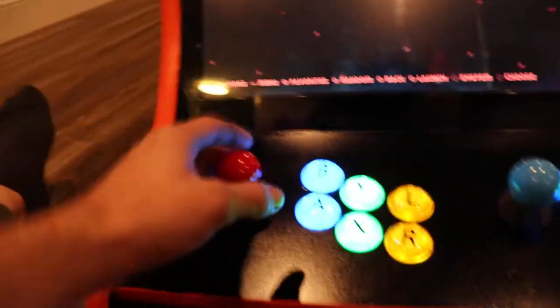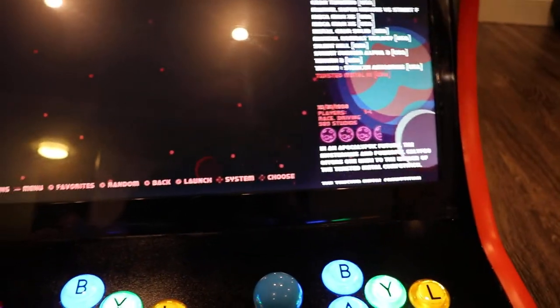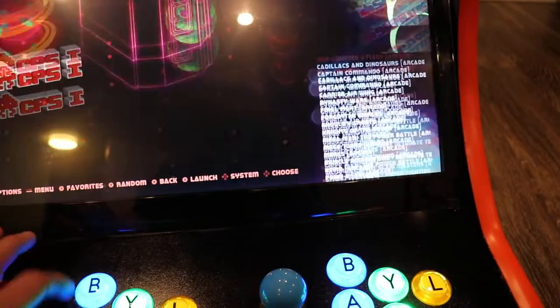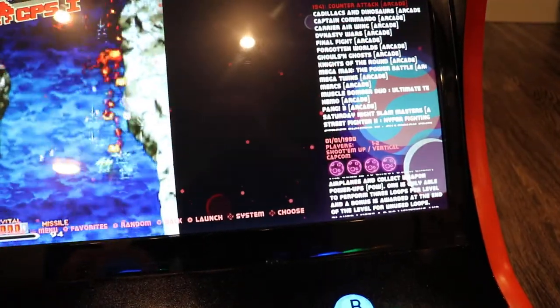When it comes to controls, this is going to be player one and then player two. Player one you can just use the joystick to move throughout the menu. B button's going to be the back, and then A's going to be select. You can change different themes, so if you want to change the wallpaper and stuff, you can — just through the settings.